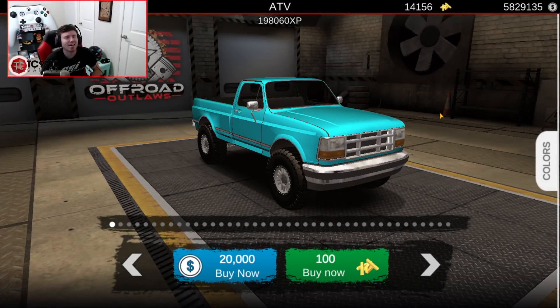Welcome back to Offer and Outlaws, guys, and today we're going to be doing something that's a little bit different but a little bit similar to what we've been doing previously. This is going to be a randomized build, but it's going to be a lot more randomized than before because this time we're going to actually be using a random number generator to help us choose different elements of this build.